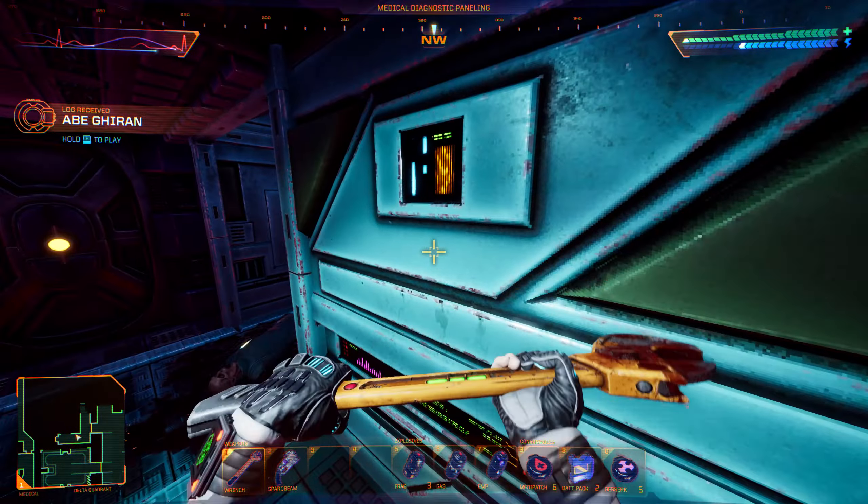If you're hearing this, we have set up an operations base to assist in resisting shutdowns. Come to Beta Quadrant. You'll find the medical research vault and then turn into a radioactive trench. If you're coming in from Gamma, our guards will extend the bridge for you. You can also activate the bridge using a nearby wiring panel. Any humans that can hear my voice, come to Beta Quadrant and stand against Shodan. I'll try.